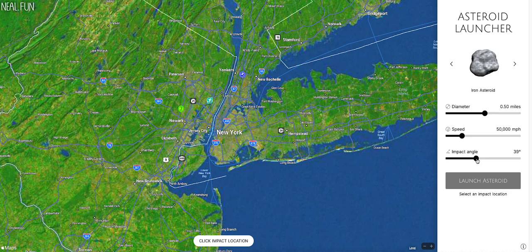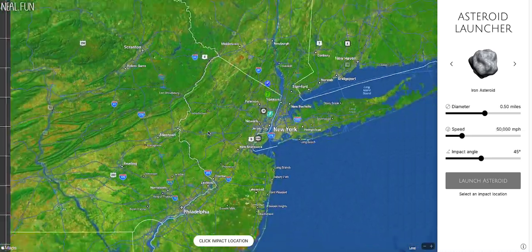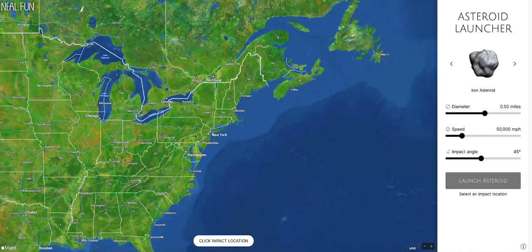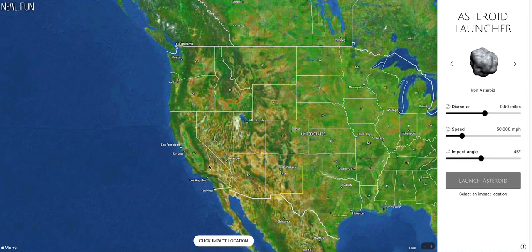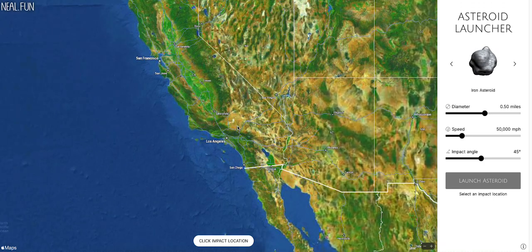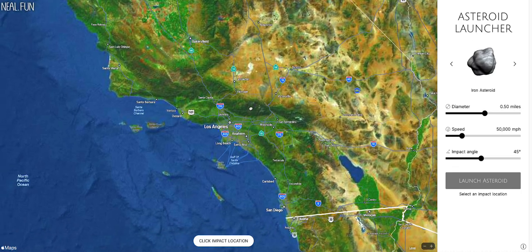You can change the impact angle — let's just do a 45-degree angle. And we're going to find a location somewhere on Earth. Since I'm in California, we're going to target Orange County, specifically Fullerton. Since I'm in Fullerton, I'm going to target Fullerton.